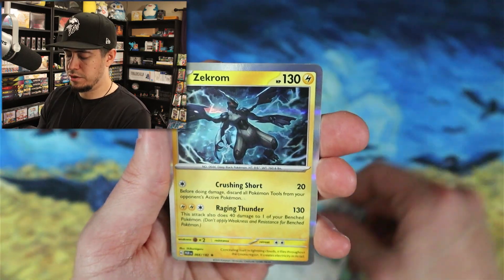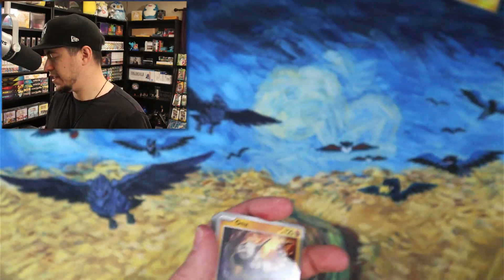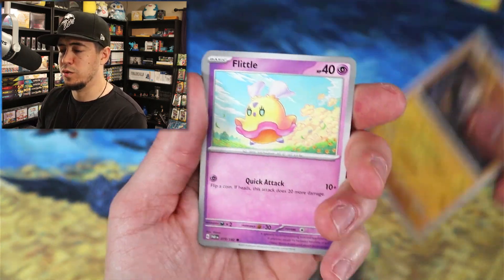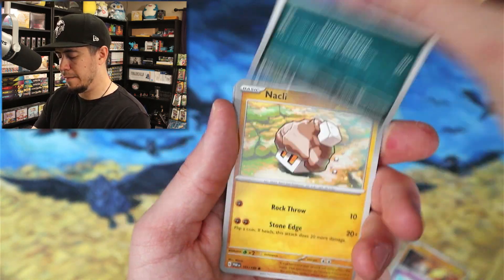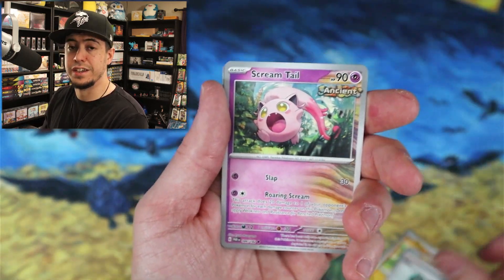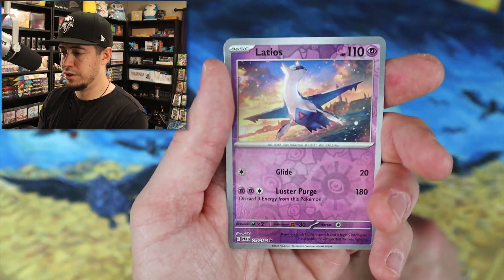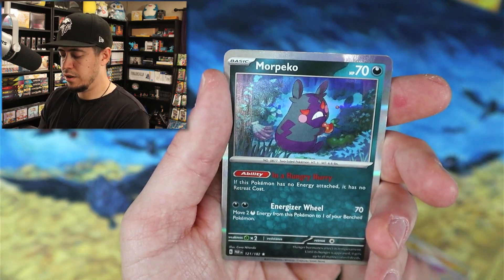Porygon 2 reverse, Zekrom holo. Also, if you guys haven't bought your Paradox Rift binder from Voltex, the 9-pocket and 12-pocket are still up for pre-order. You can use code NOVA BREAK to get 10% off — that gives me some kickback and support, and I would appreciate that. Gibble reverse, Latios reverse, Mew Peco holo.